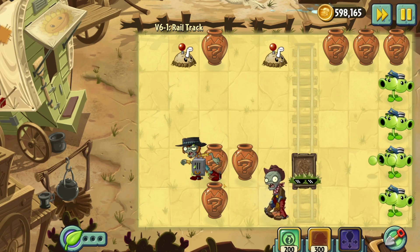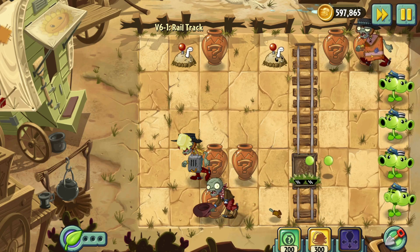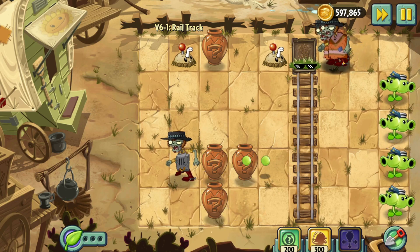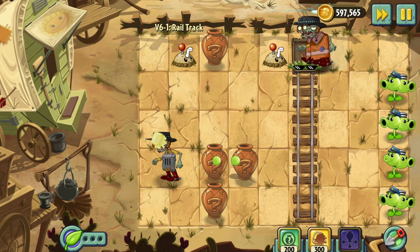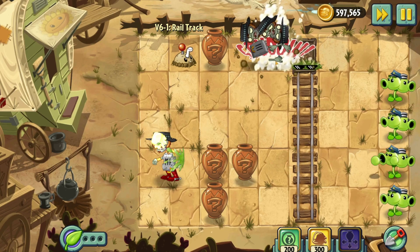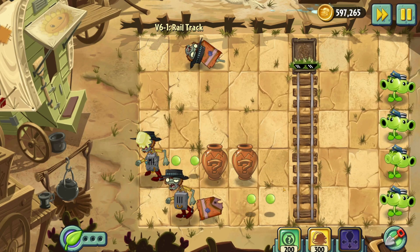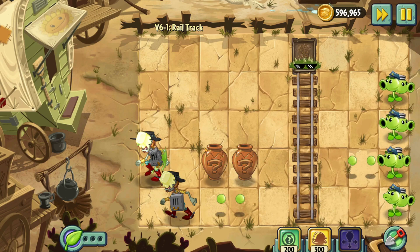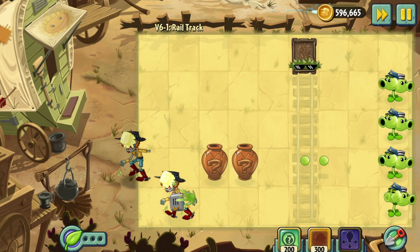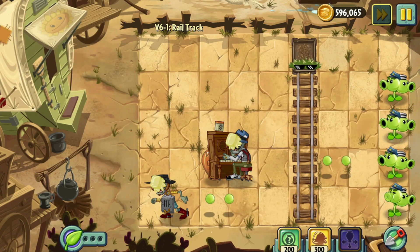I'm gonna have to butter this dude — at least a couple times. Let's start breaking open the top and try to sync these guys together so they all get blown up by the Mine at the same time. I'm gonna need so much butter — I don't know how you were meant to do this. I wasted a few mines. I should have used Spikeweed against that Piano.